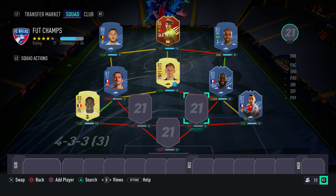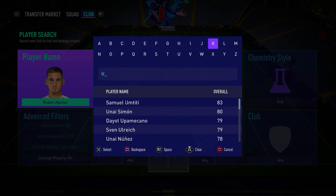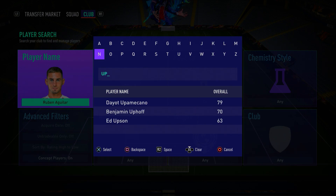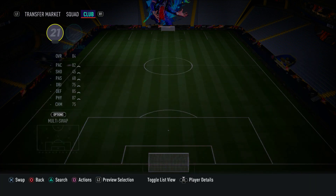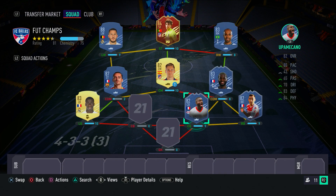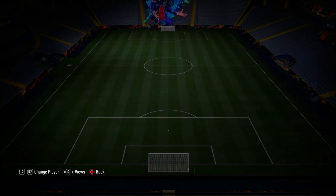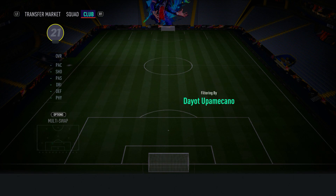This is where it gets even juicier — in the right centre-back spot we have in-form Dayot Upamecano. I just don't see anyone using him, and considering he's French I'm surprised people don't link him up. He's got a Headliners card now as well, but this inform is fantastic. 87 sprint speed, 71 acceleration, 90 strength, 84 aggression, 80 interceptions, 88 standing tackle, 80 slide tackle, 78 defensive awareness. He is ridiculously fast in-game, allows you to play a high line, and is just a beast.